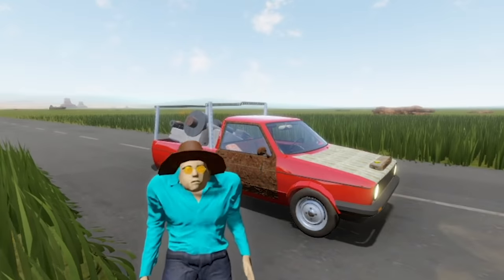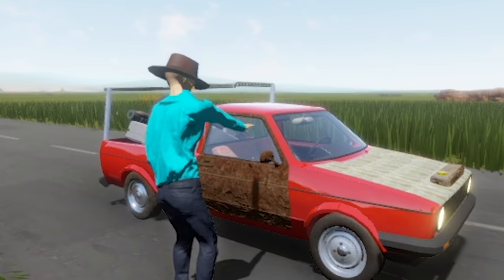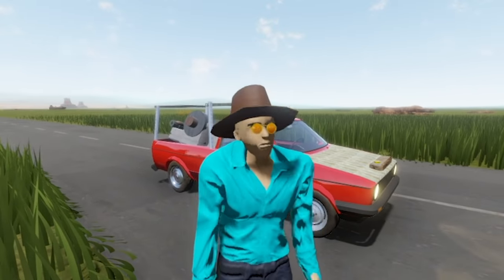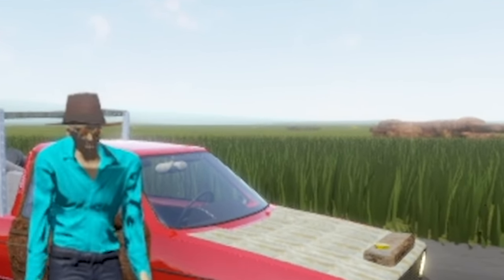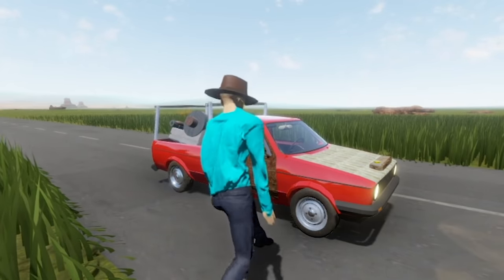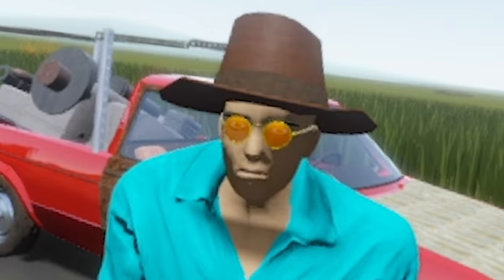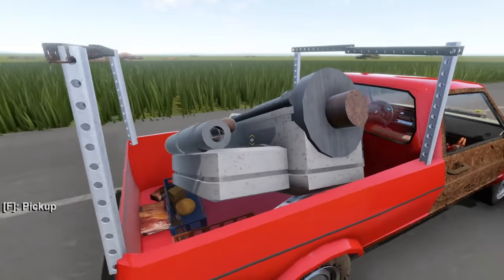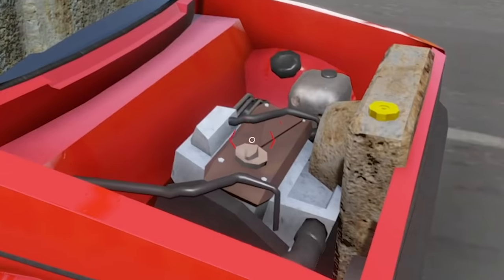Hey, how's it going? Spy here, welcome back to another Long Drive episode. We are here with our beautiful truck that we found last episode, and today we're gonna be venturing out into the apocalyptic wasteland once again to find some parts to turn this thing into an off-road beast. We do have this awesome bus engine in the back that we're gonna try to fit in the front.